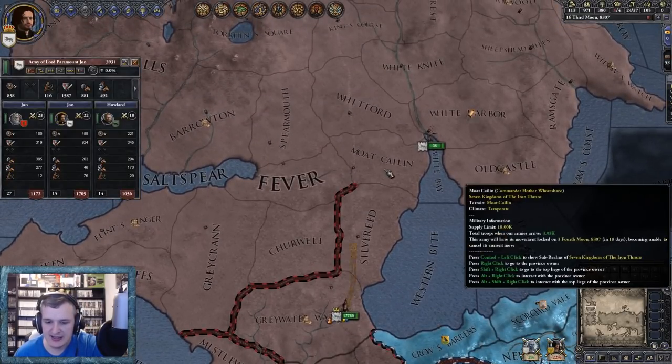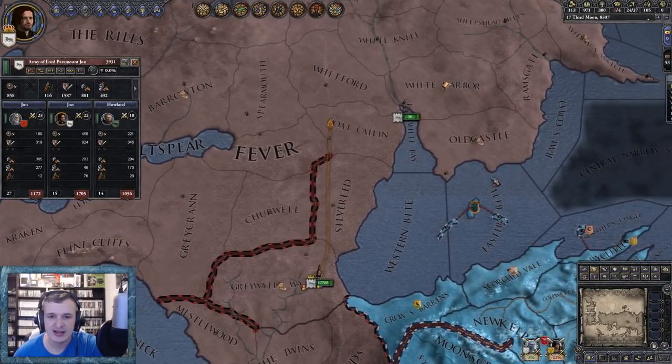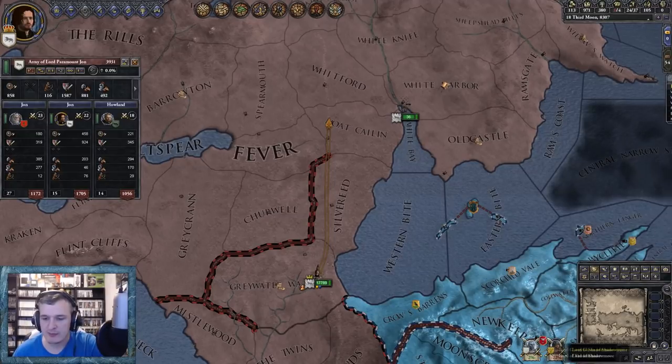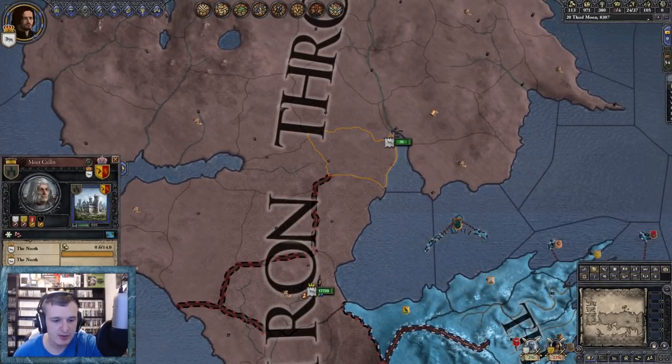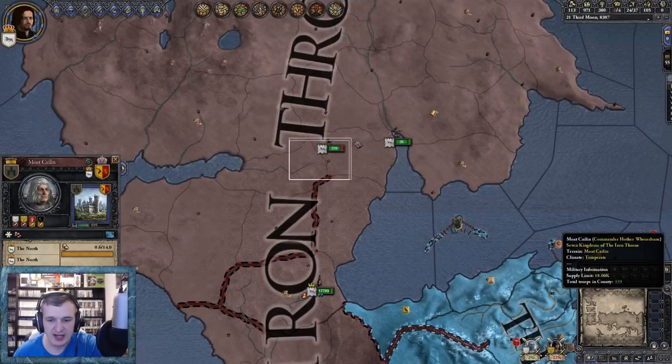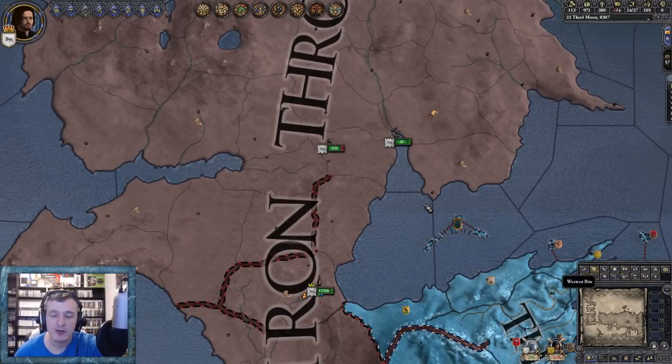The supply line in Moat Cailin is 18, so let's march ourselves up to Moat Cailin for now. We've got a little rebellion kicking off, I've got a few titles away. Can we call some men in at Moat Cailin? Yes we can - 339, not a great amount but we'll take them, every little helps.